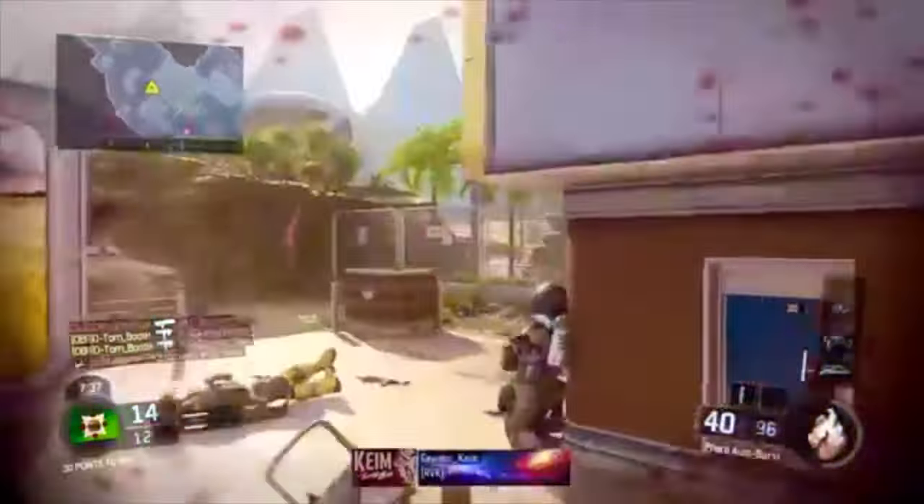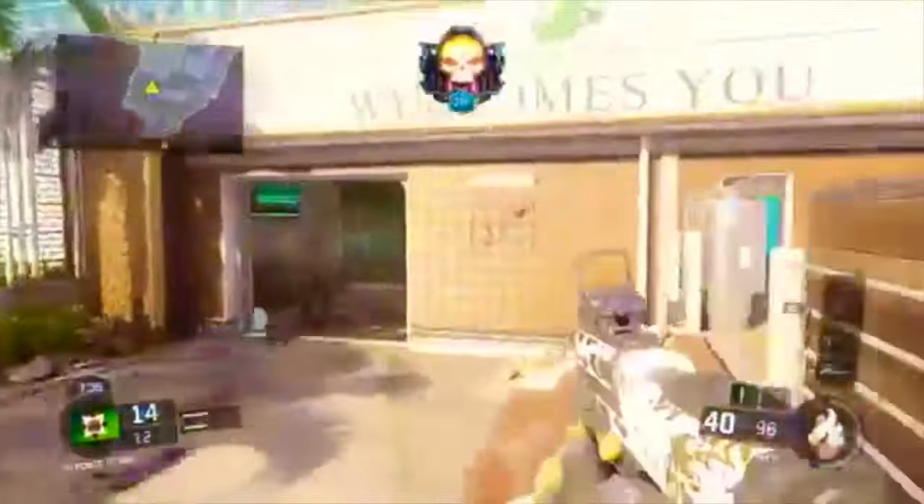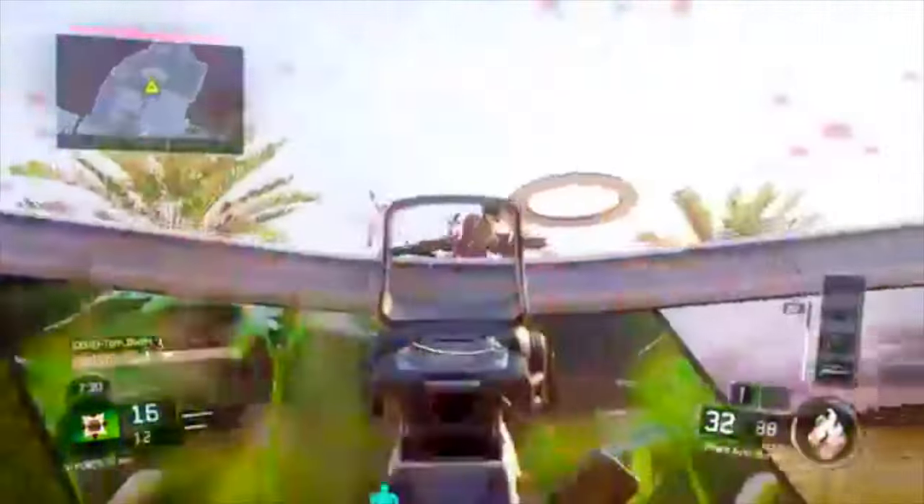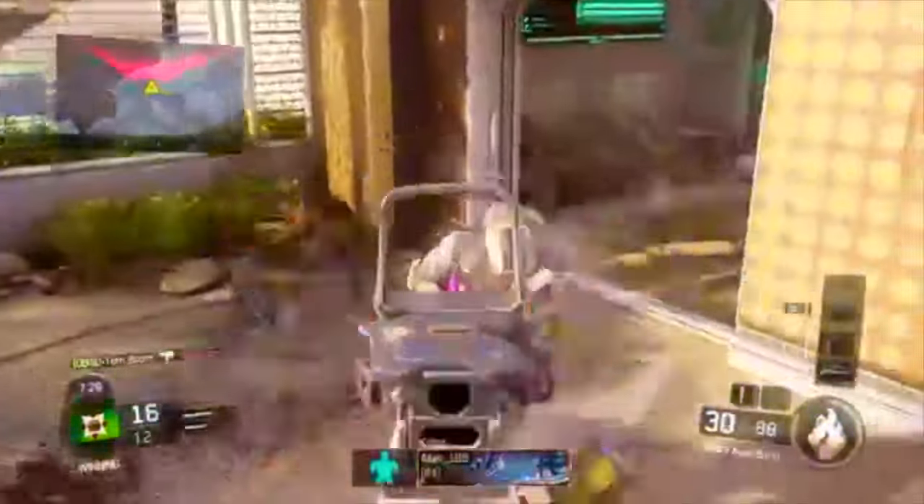Number four is long shots — again, hardcore, it's so easy. The Shiva is a one-hit kill in hardcore, so is the M8, it's about a two-hit kill.